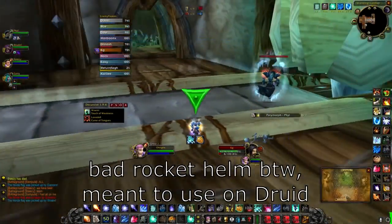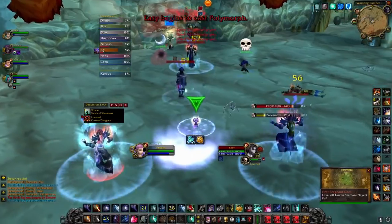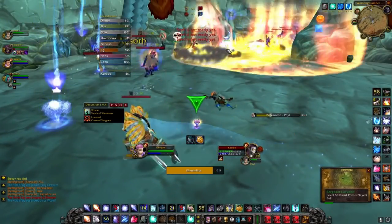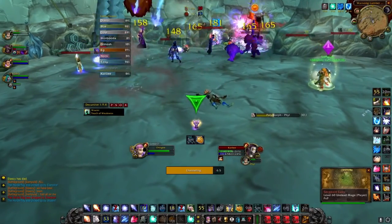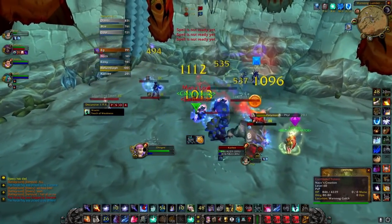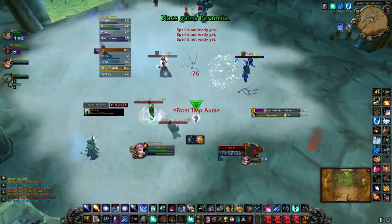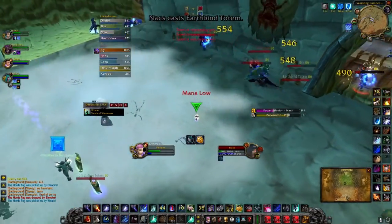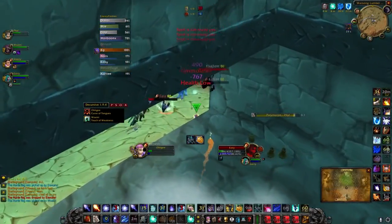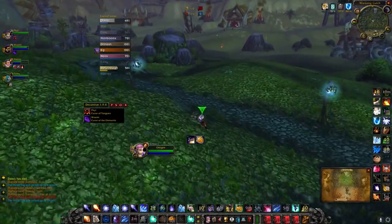When both flags are taken and both FCs are passing through mid, your team's top priority should be protecting, peeling, and escorting your own flag carrier. One of the most common mistakes in Warsong Gulch is going tunnel vision and chasing the EFC in mid before your own flag carrier is safe. It is very difficult to kill a well-played druid in mid due to the open space, so if your initial defense fails to stop the enemy druid, it's usually best to forget about him and focus on getting your own FC to safety.